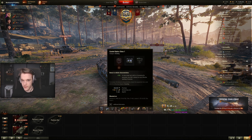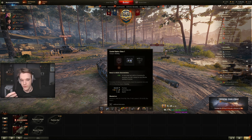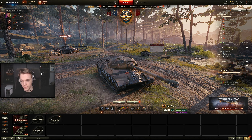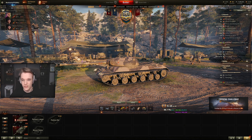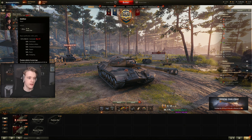You could forgo optics and switch them out for an HP boost, but because the gun is so unreliable sometimes you need that vision just to get assistance damage. At least if the gun lets you down, you have enough view range to spot people - especially in late-game situations. Heavy tanks shouldn't really be spotting, but it does happen, so keep that in mind.